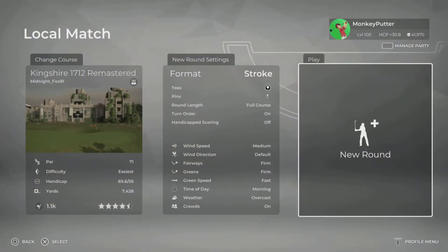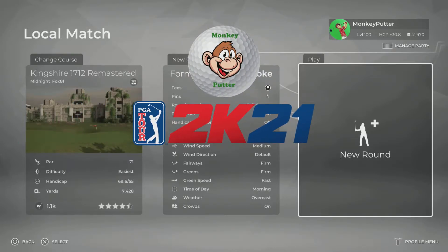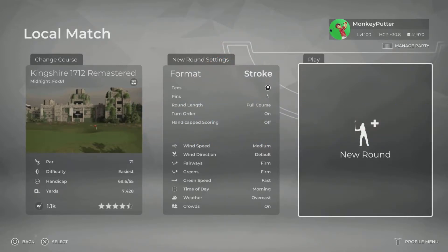Hi guys, welcome back to my YouTube channel. This is Monkey Putter with another course review from PGA Tour 2K21. The course I'm going to be playing today is called Kingshire 1712 Remastered by course designer midnight_fox_81. I've gone for the black tee at 7428 yards, usual course conditions for a first-time playthrough, with default morning and overcast weather. Let's head off to that first tee.